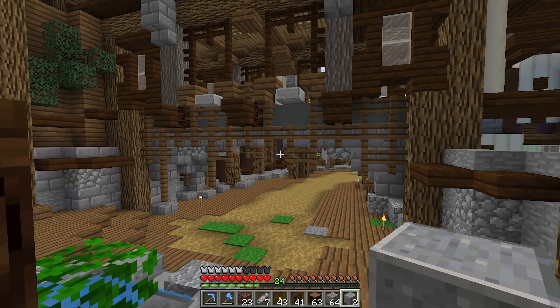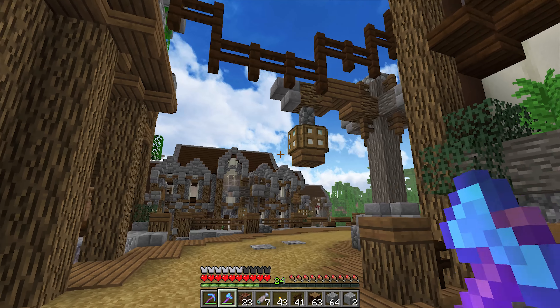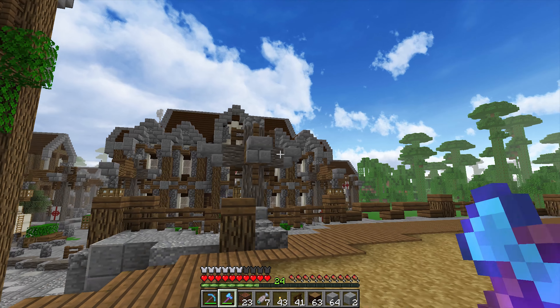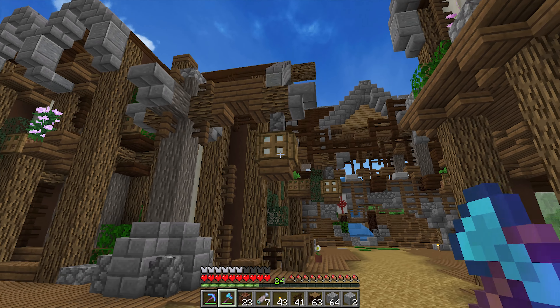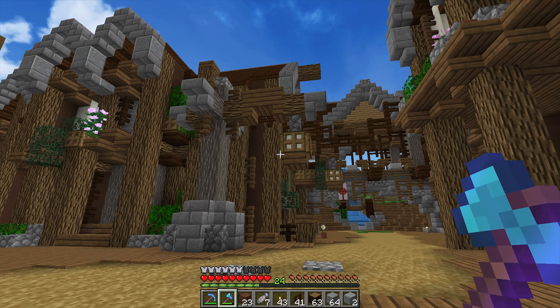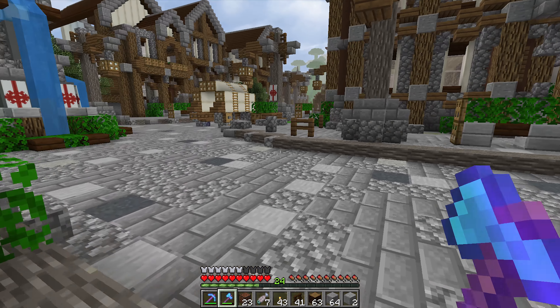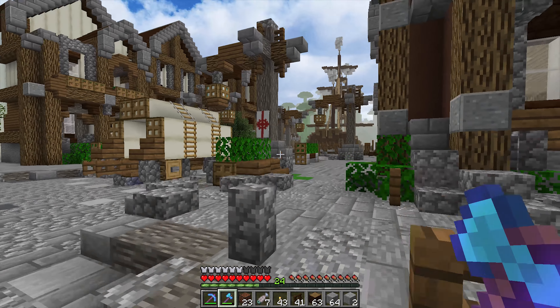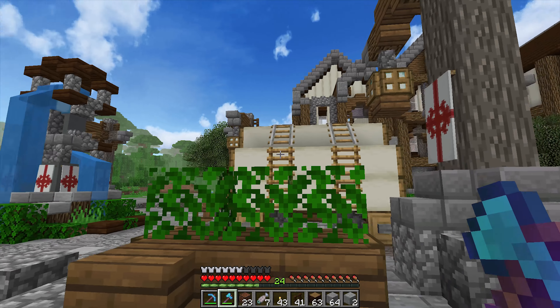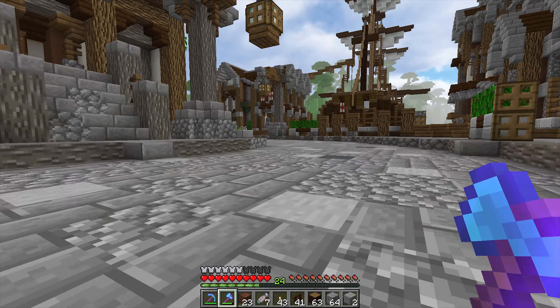Here are my two favorite changes to these textures. First one — trapdoors, how good do they look? I love that color that's come out from them in comparison to the normal oak. The old oak trapdoors, and also the oak doors and ladders, have had a little bit of a change to them — they look really really good and I'm very very happy with those changes.